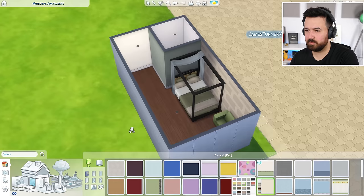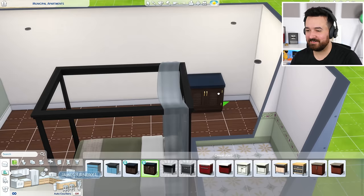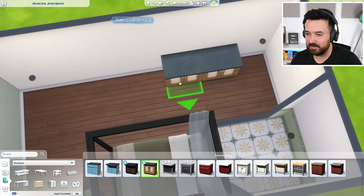We've got a nice little color scheme going on here. All of these apartments are going to look exactly the same, so keep that in mind. We do have a new kitchen set though, which is really nice. I always love a new kitchen. I'm going to do tiles under it.